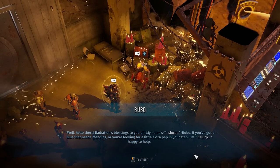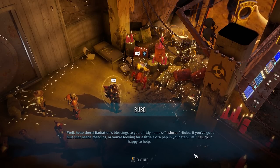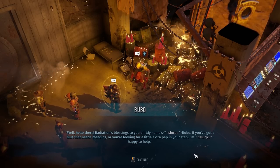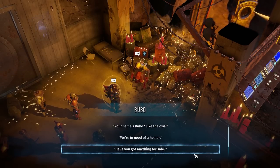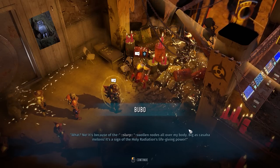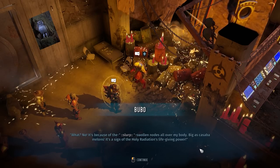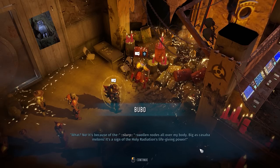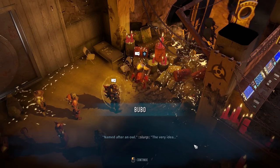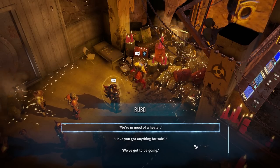Hello there — radiation's blessings to you all. My name's Bubo. If you've got a hurt that needs mending or you're looking for a little extra pep in your step, I'm happy to help. Bubo — like the owl from Clash of the Titans. No, it's because of the swollen nodes all over my body — big as cassava melons. It's a sign of the Holy Radiation's life-giving power. Yeah, I'm just going to go ahead and pretend you're still named after the owl, because thinking about the other thing will make me vomit until I die.